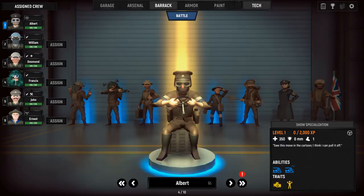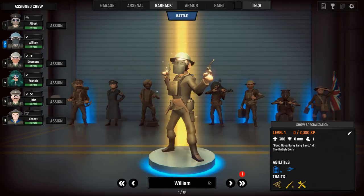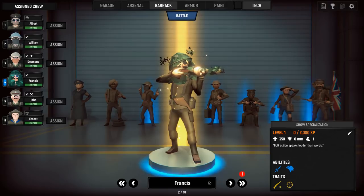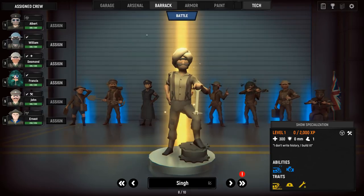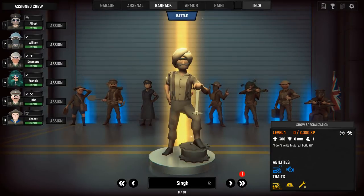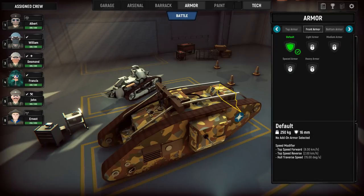We're going to be taking the Mark V Male, and I have all these awesome guys on the team - Albert, William, Desmond, Francis - and I believe I have some additional characters I haven't seen here yet, like Sing, who I believe is part of the Sikh special forces. Can't recall the exact name, but he seems pretty cool.